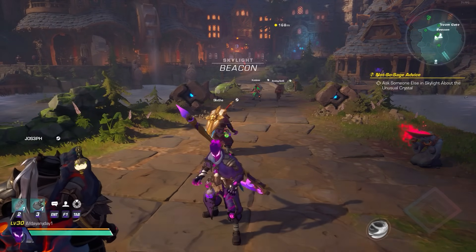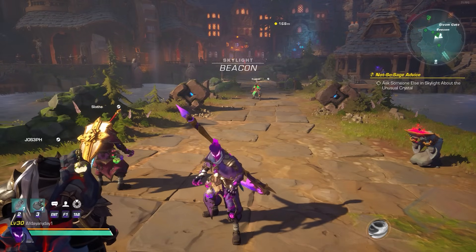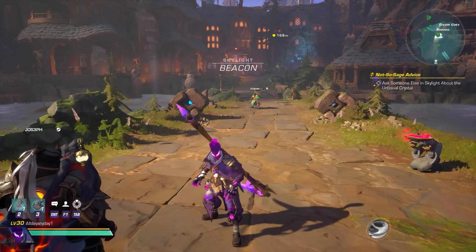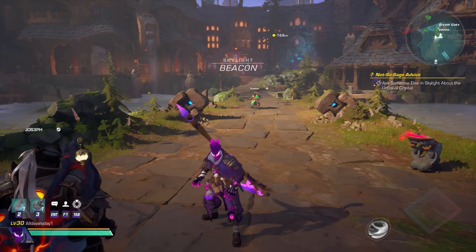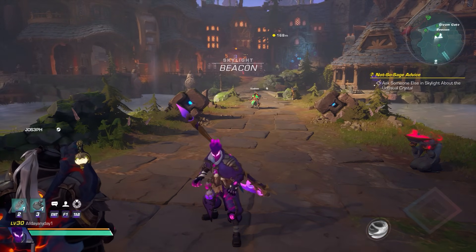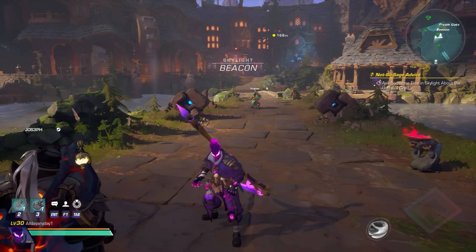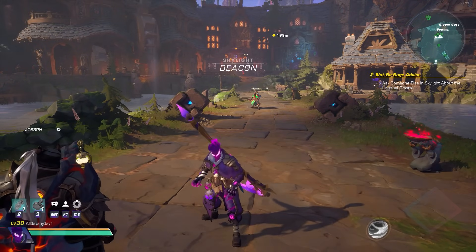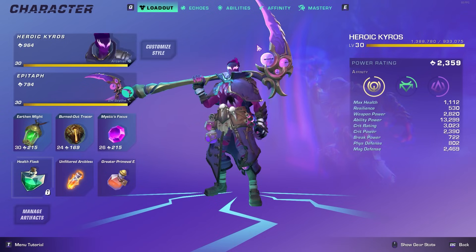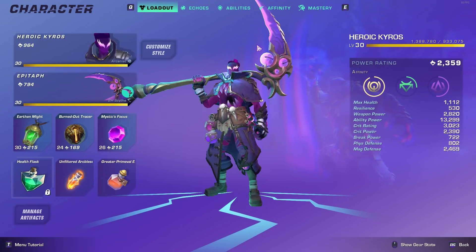Boss rush echo slots are probably one of the worst echo slots in general. Even though they cut the echo cost in half, it's still way too expensive and you just don't gain much from it, especially with the very long cooldown. But I found a way to kind of make this work. It does require you to drop your power quite a bit, but you will gain a little more ability power in return. I'm no longer over 2,500 power — I'm at 2,359.